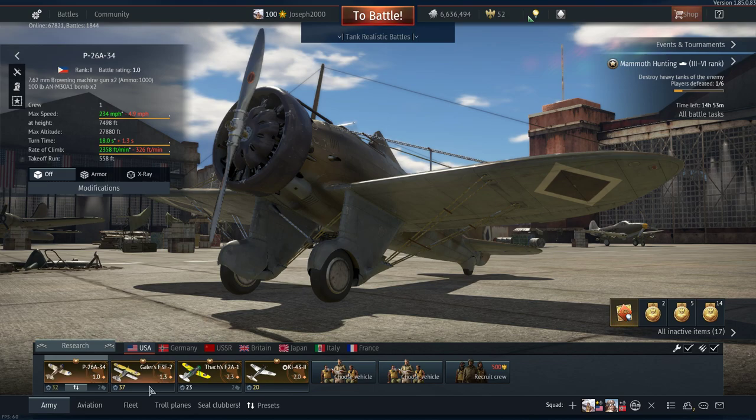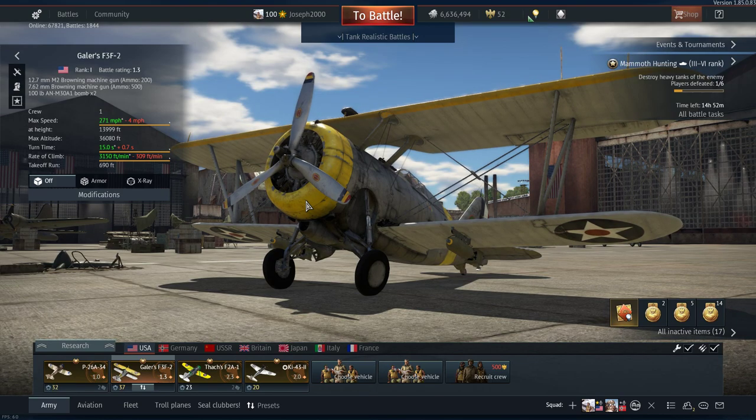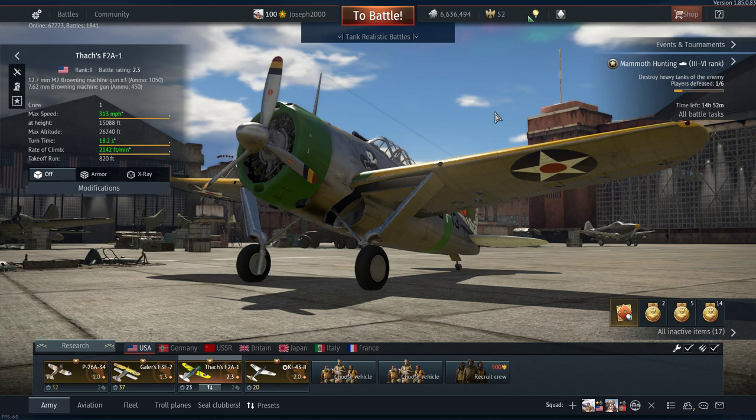Next up is the premium that was intended to replace the Thatcher's F2A — Gallas' F3F. From what I could find, this pilot had to do a forced water landing because his tow hook broke so he couldn't stop on the carrier. This plane survives to this day in a museum. It's exactly the same as an F3F in the tree — same payload, same bombs, same armament, turns and climbs exactly the same. It's just a premium F3F. I did have to spade it and it was a lot of fun.